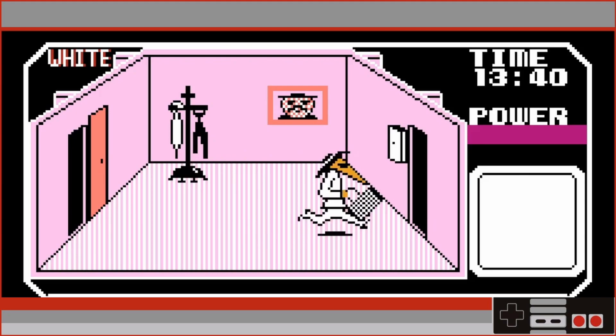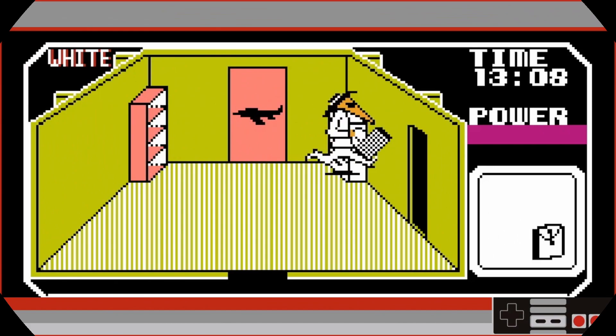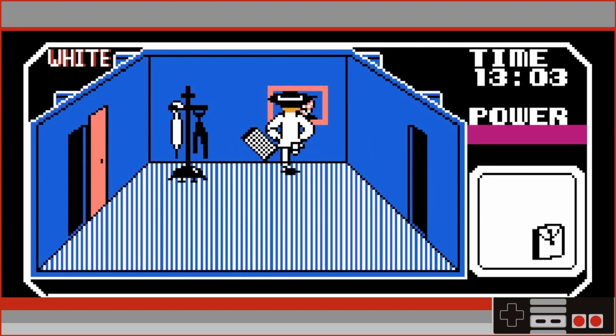The briefcase does not appear in our inventory, only on our spy. We haven't seen the other spy yet, but I'm sure he's planning something. We carried the briefcase through a few rooms, so there's a good chance that they know we have it. Let's keep looking for the other items.